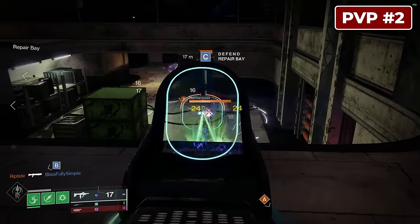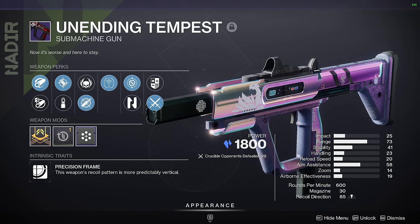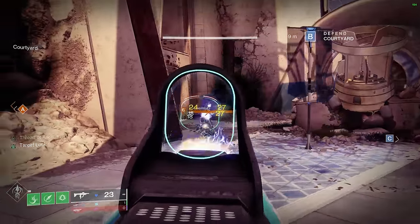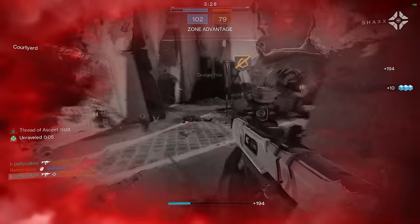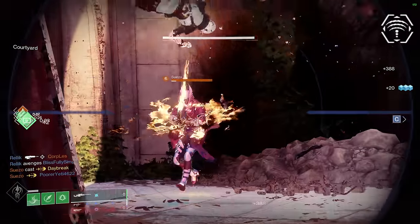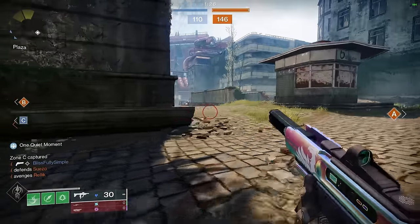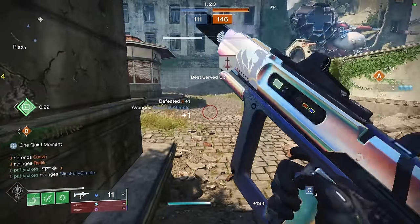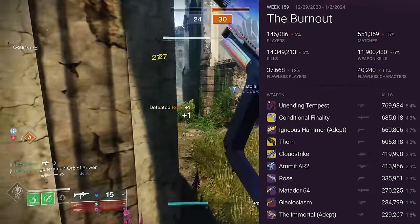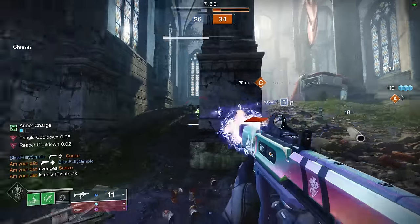Sometimes an above-average gun can be elevated to elite status if there's a way to easily get it, and the Unending Tempest is a prime example. It's the Crucible 600 RPM Stasis SMG with pretty solid stats — you can get up to 88 range, which can be further increased to 100 with something like Fragile Focus. It also has access to Target Lock, which has been a major pain point in the Crucible ever since it was introduced. The fact that it's so easy to obtain through the Crucible is also a factor in its popularity every single week in Trials of Osiris — just look at the usage chart. I think despite how popular it is, there's still one other PvP weapon that slightly edges it out.